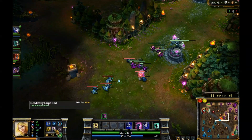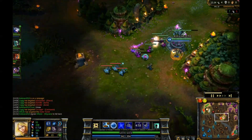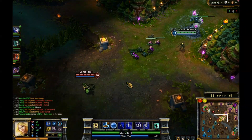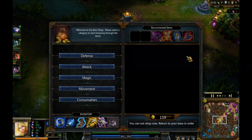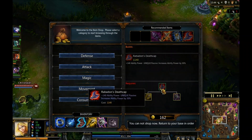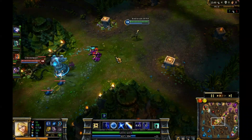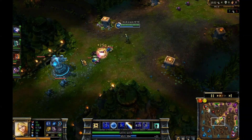I'm picking up the Blasting Wand and the Needlessly Large Rod together — that's 120 extra ability power, so my E just clears out minions from full health. These two are obviously going to go into Rabadon's Deathcap. That's a good placement right there — she doesn't want to go into it and I got the minions as well.